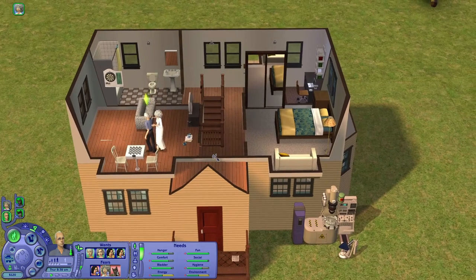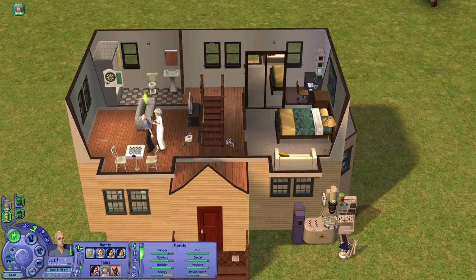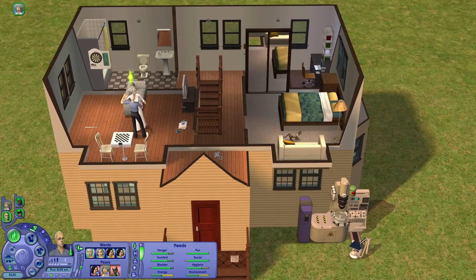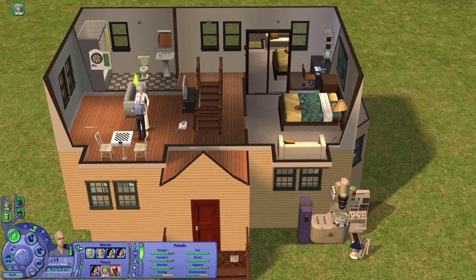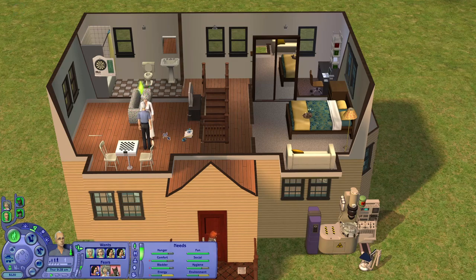I never move out every single sim from the house. Let's say there are three children — two of them move out and one always stays, usually the youngest one. But here there was no space in this house for Jed's family, and there wasn't really enough space for the elders to go to the other house where Jed lives now. So I just kept them here — why not play just elders from time to time? Isaiah wants to make zombies.